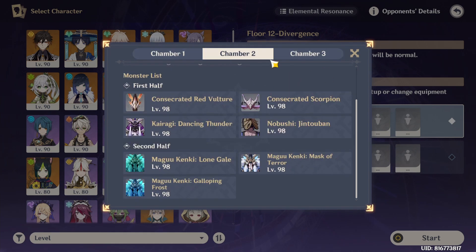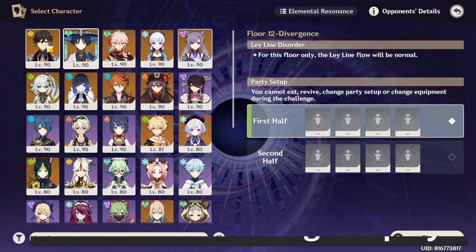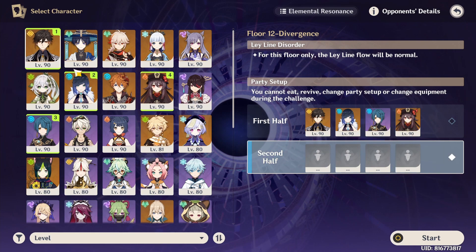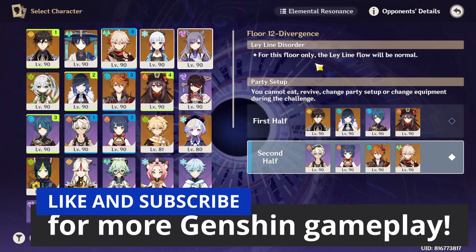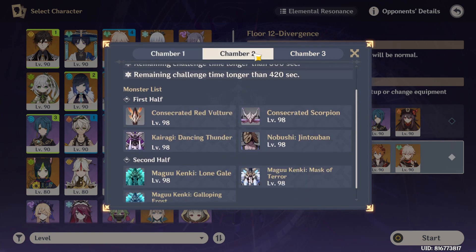Welcome to Chow Kujan's Guide to the 3.4 Floor 12 Abyss. For the first half I will bring Hu Tao Double Hydro. For the second half I will bring Child International. In each of these chambers, the first half generally favours single target more than the second half.